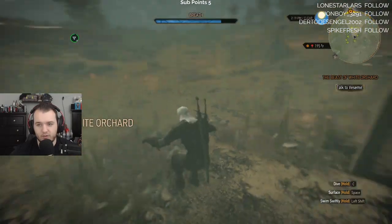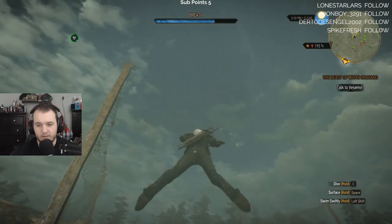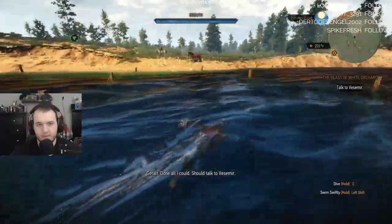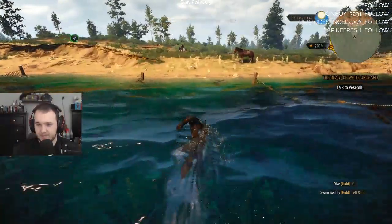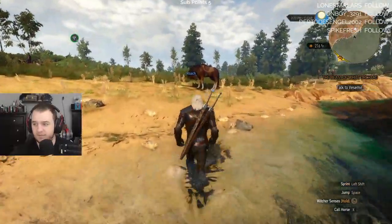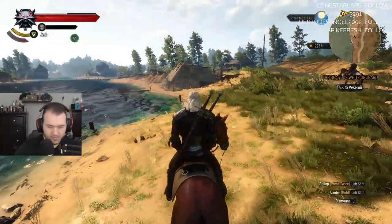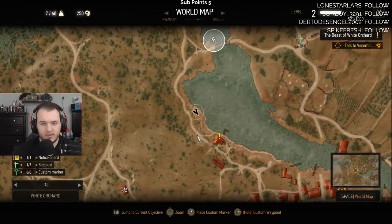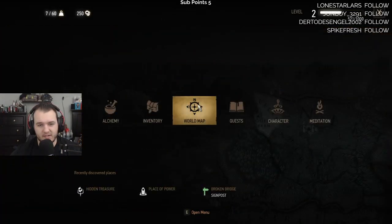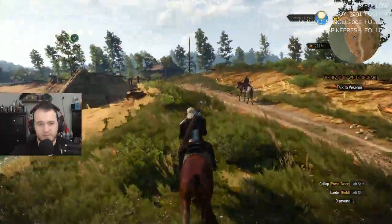Buckthorn - nice! Swim swim swiftly. Alright, let's go chat with Vesemir. He's actually right there in that city - not far from us at all. Let's get running over there.